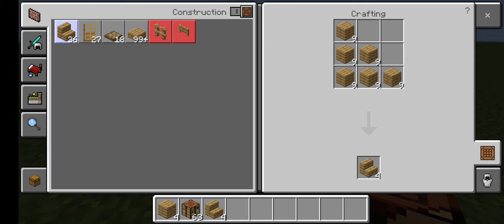Also, doing the math, six divided by four is 1.5. So there's 1.5 blocks in each stair. That is wild.